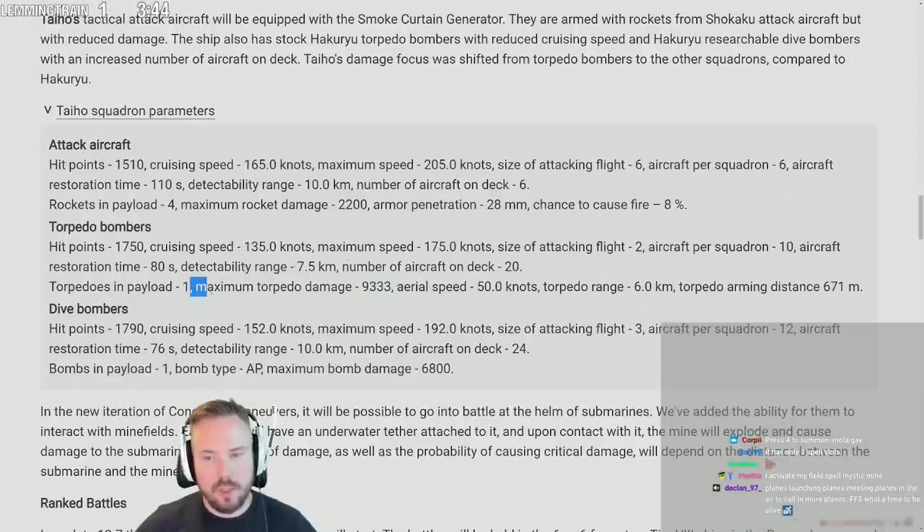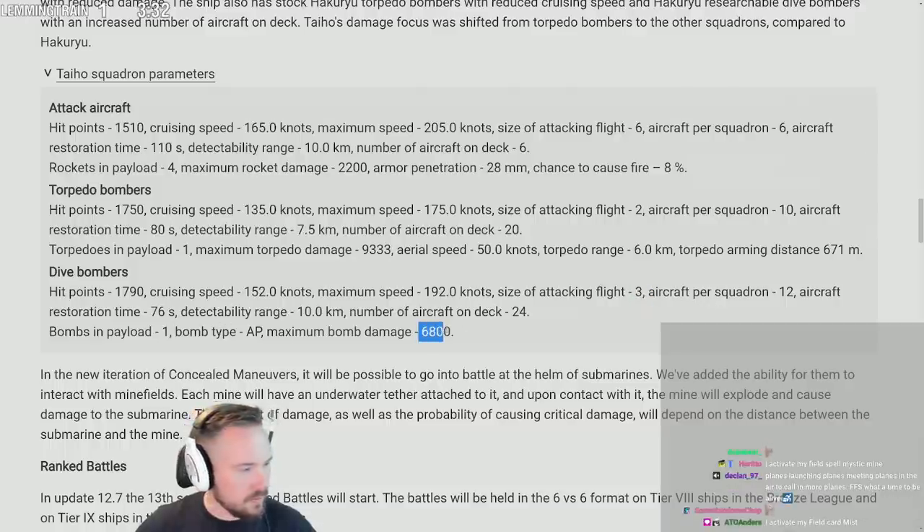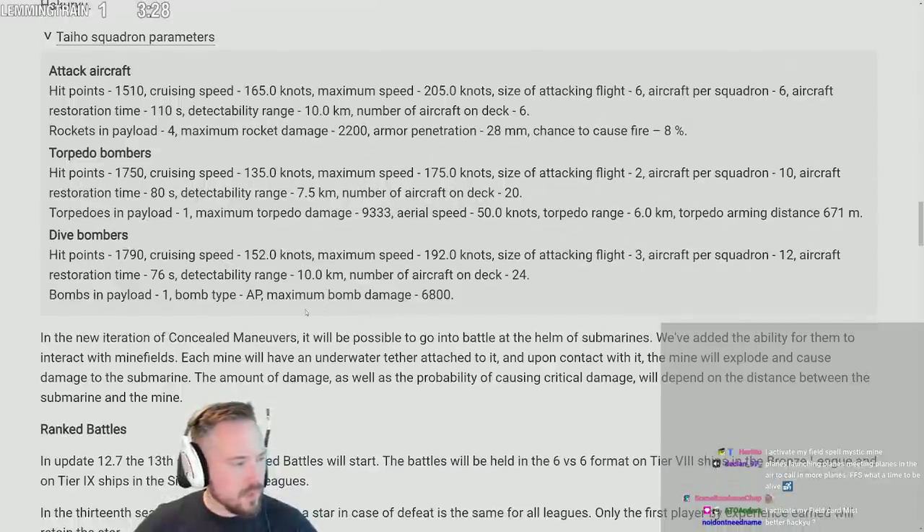Dive bombers: 9 planes, 3 per attacking flight, payload of one, 6.8k bombs. Planes launching planes, meeting planes in the air to call in more planes — what a time to be alive.